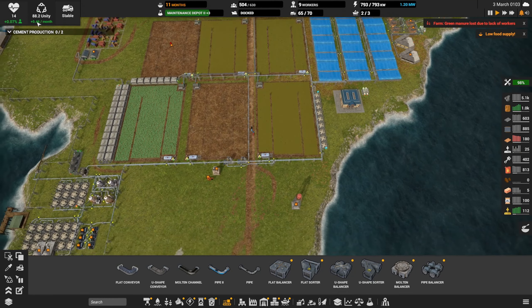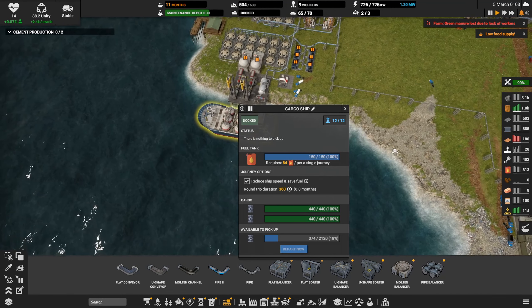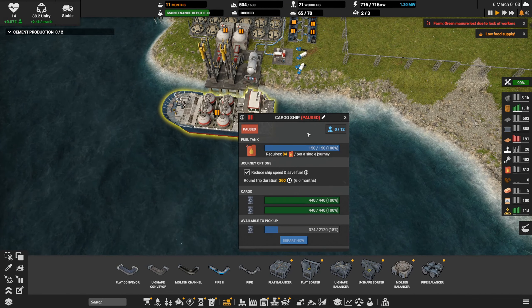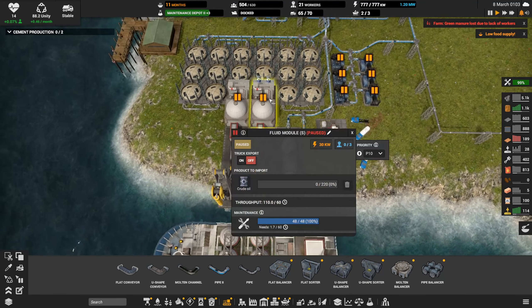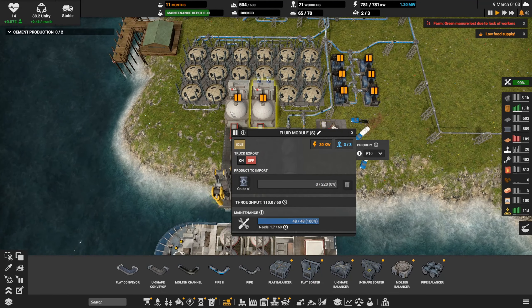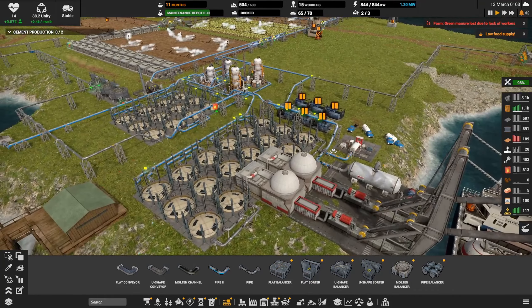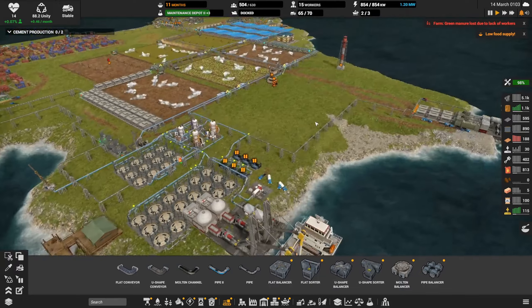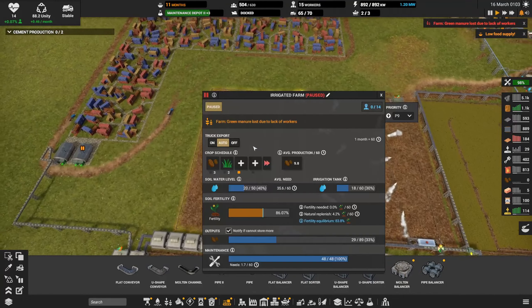That should show negative here in the next cycle. These guys have oil — we're going to pause this. I believe they can still unload it. If we unpause these — I forgot I had those paused — yeah, so they're gonna sip that oil out of there. That'll all stay running. Workers — 15 surplus workers. Let's turn on this farm.